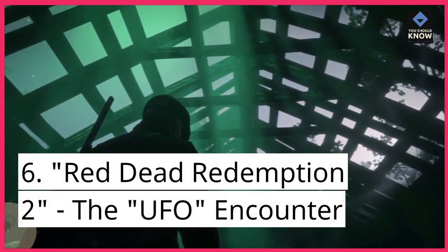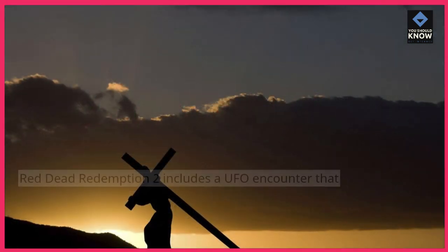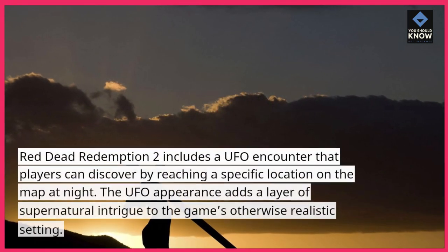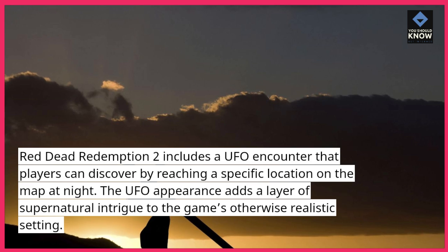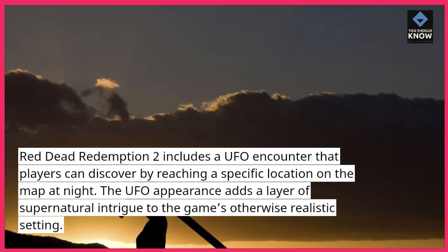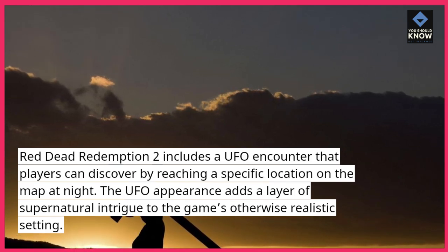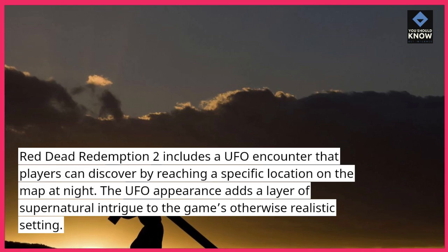6. Red Dead Redemption 2 – The UFO Encounter. Red Dead Redemption 2 includes a UFO encounter that players can discover by reaching a specific location on the map at night. The UFO appearance adds a layer of supernatural intrigue to the game's otherwise realistic setting.